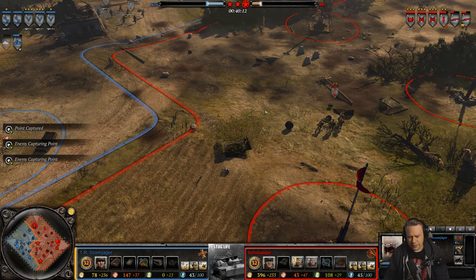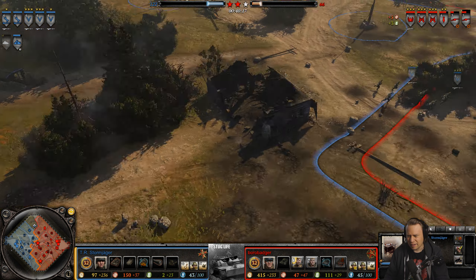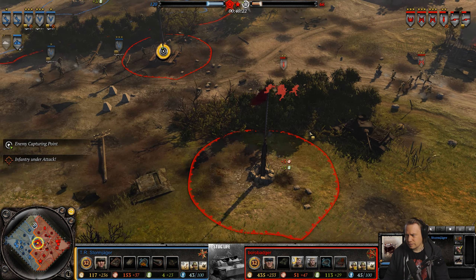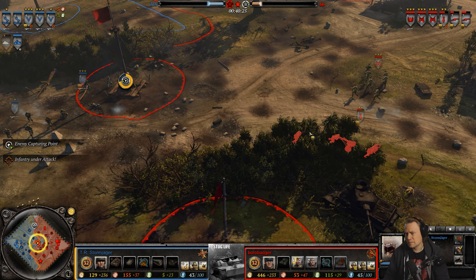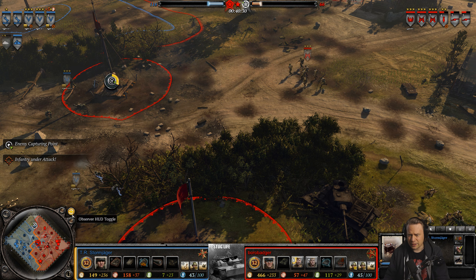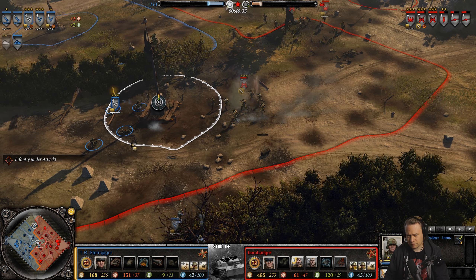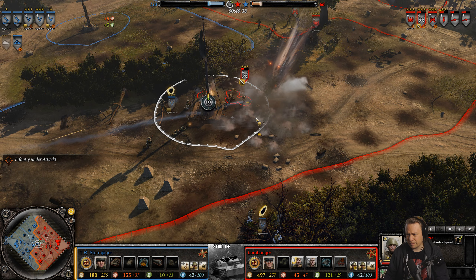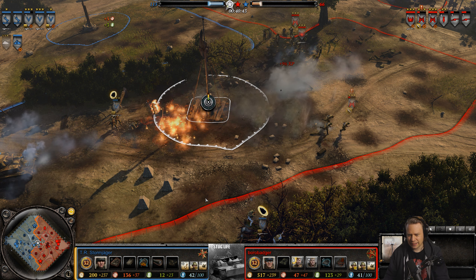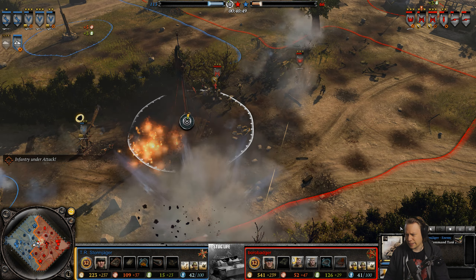He's really bombing the base with the 120mm — what! 118 versus 66, Stormjager is about to get majority of the VPs on the map. Just managed to get it neutralized. Look at all this infantry here — hopefully the command tank will be able to help out.